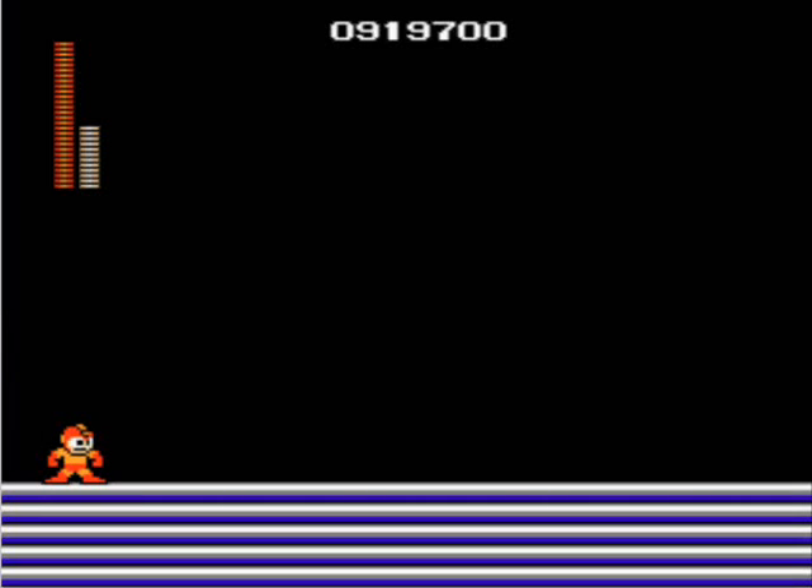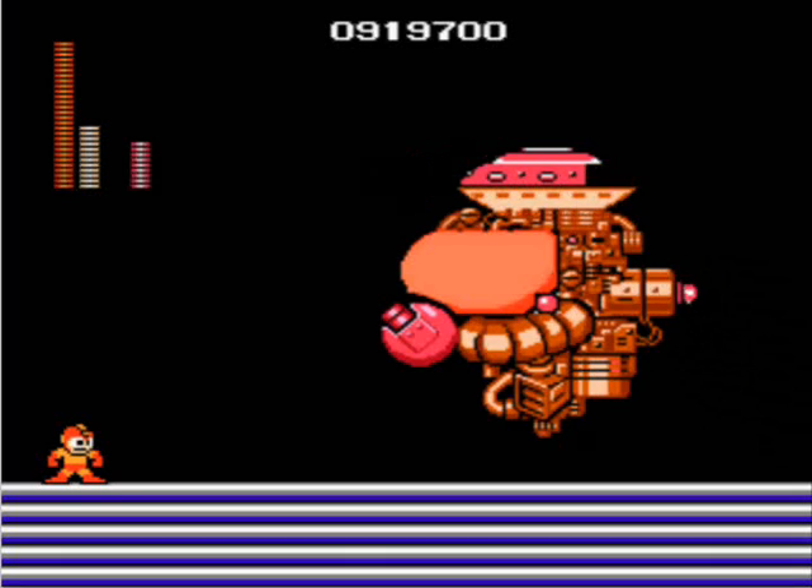First form, you want to use Fire because it wrecks him — you kill him in like three hits. Second form, there are a few ways to fight, which I'll talk about once I get there. You can continue to use the Fire, you can use the Cutter, or what I like to do is use the Electric.